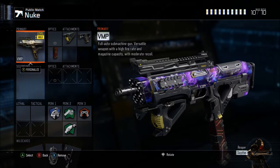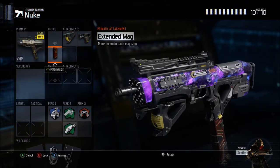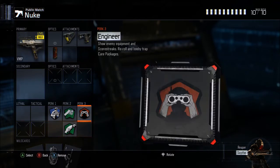So here we have the VMP with grip, quickdraw, and extended mags, and this is probably by far one of the best classes for team deathmatch. For going for nukes in team deathmatch this class is sick. Perks you're going to want to run — I would suggest — are six sense, fast hands, scavenger, and engineer. By far the best perk combo in Black Ops 3 for team deathmatch in my opinion.